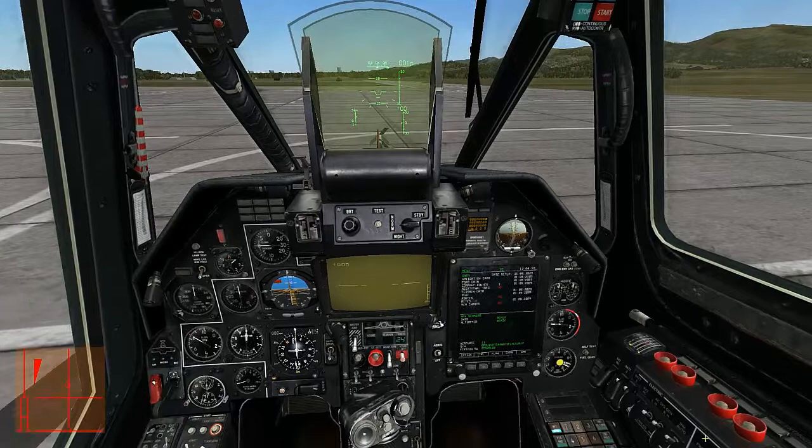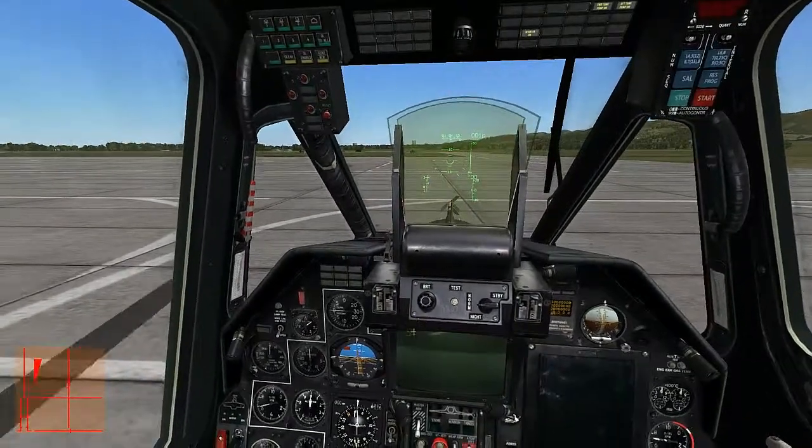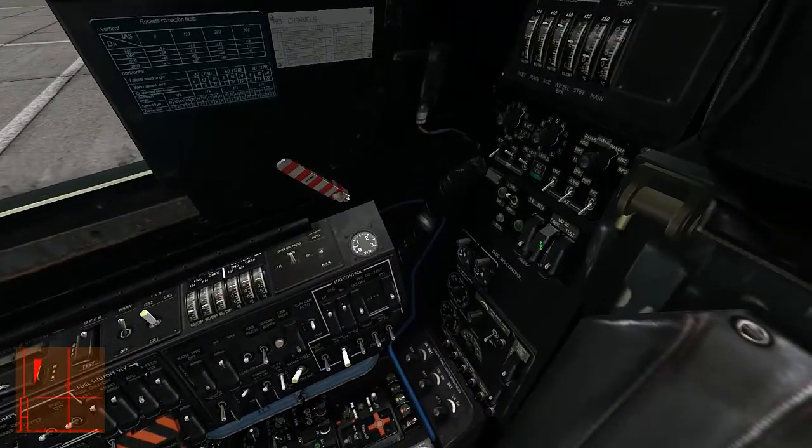You're going to want to lower your throttles into idle and start turning off your electronics. Finally, your engines. And then just reset everything to the way it was when you first got into the helicopter.